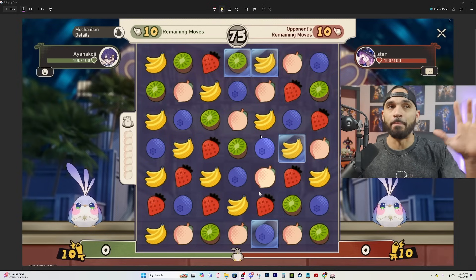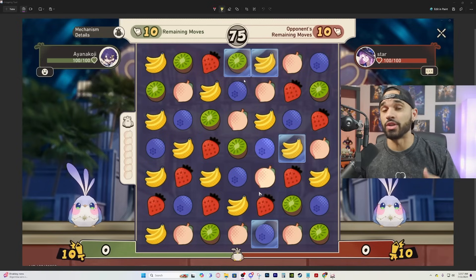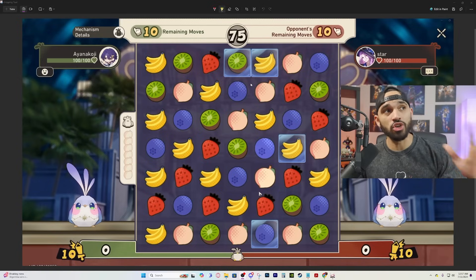Each map or board is going to have a board-exclusive ability. On this one, certain fruits are encapsulated inside a little ice square — that's exclusive to the board we're playing. Every board's going to have a different little perk attached to it and you'll have to play around that. Let's go ahead and go into the PVP match.